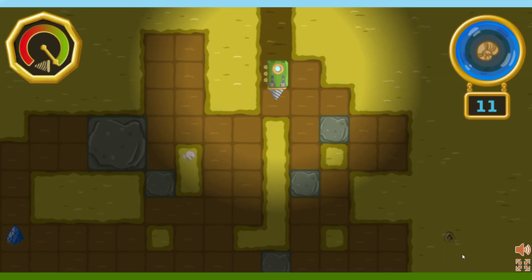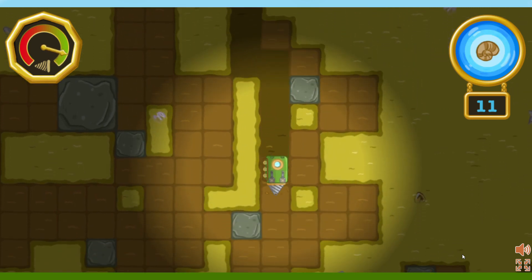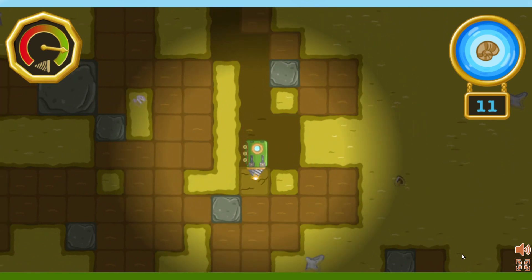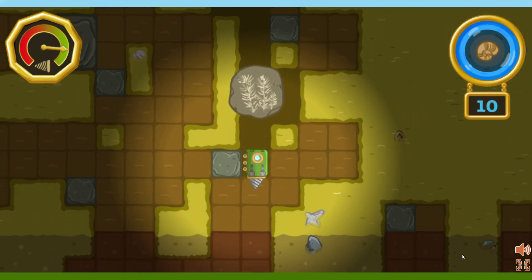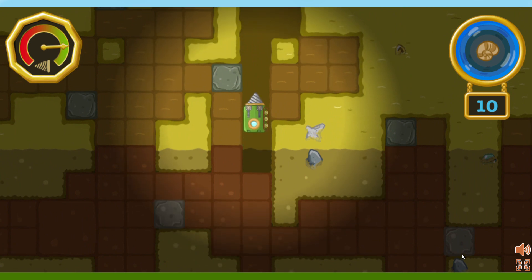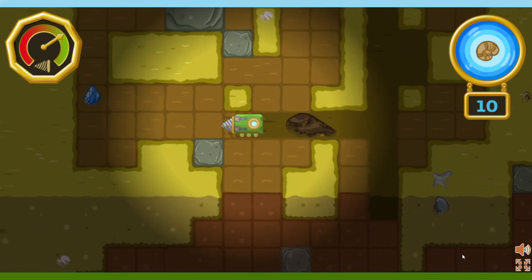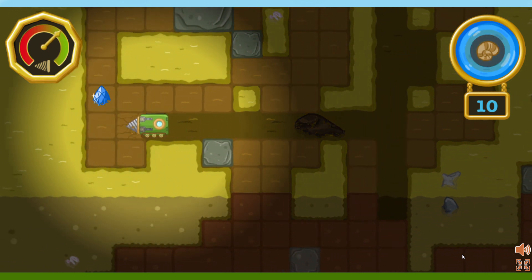Here we are! There are 11 fossils in this area. Let's find them all. Keep an eye on the drill — if it wears out, we'll have to return to the surface for repairs. When the fossil-o-meter is lit up, it means there's a fossil around here somewhere.